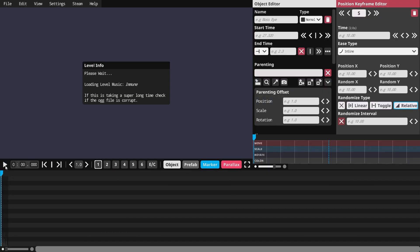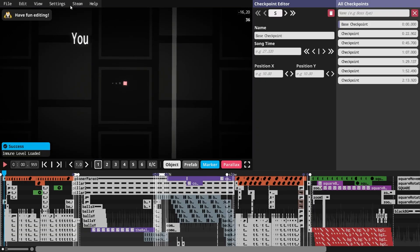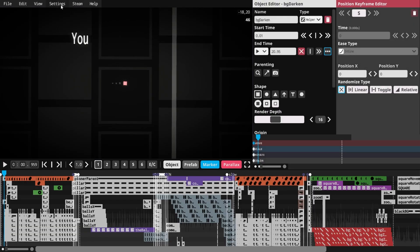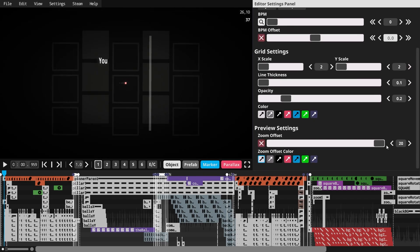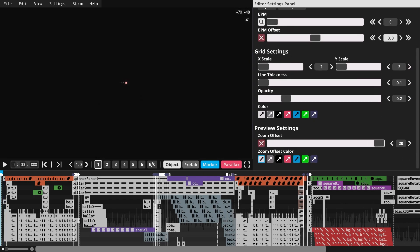We're doing this in the alpha editor because it has a very cool feature that lets you zoom out the entire level in the editor, which makes it very nice for behind the scenes. I can just zoom out and you can see everything that's going on.